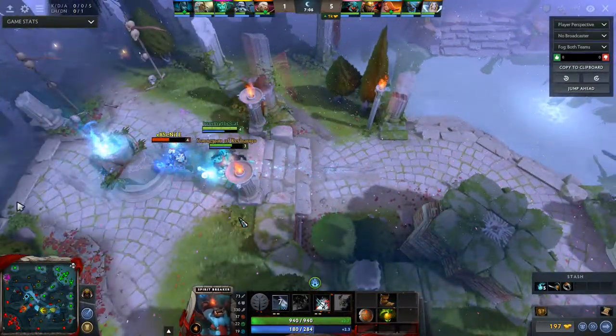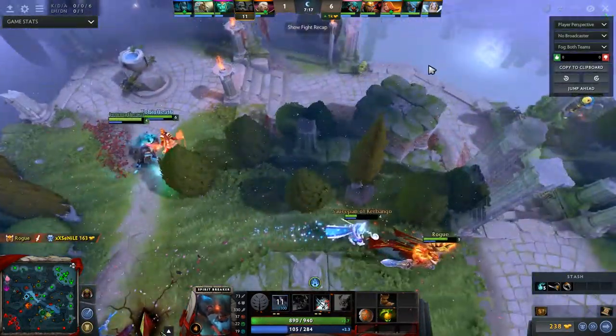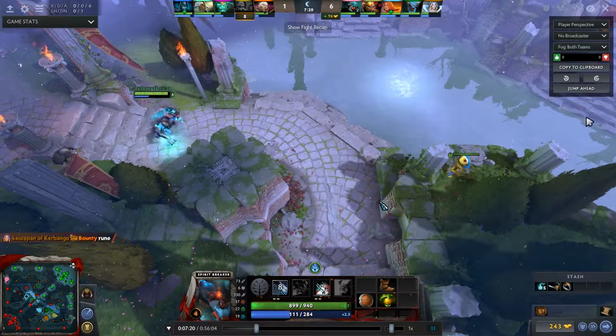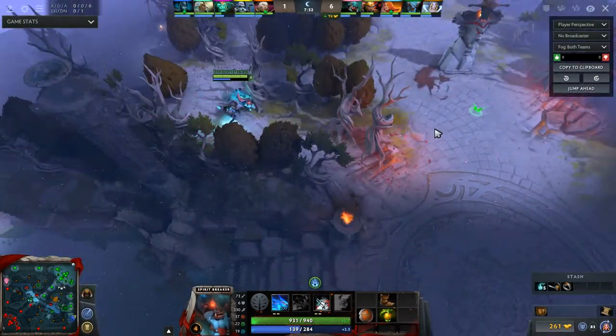Getting in front of the target is really important — make sure you block them so your team can get up and hit him. We had great rotations. Another thing that happens with charge: if the person you're charging dies mid-charge, you automatically charge the nearest visible enemy — not neutrals, the nearest enemy hero. That's why I went running off in a random direction after that kill — the spell switched targets to someone in a lane. If there's no one within range, you just stop.